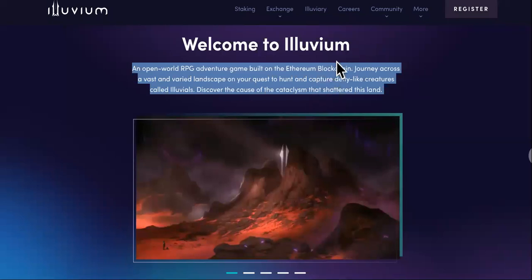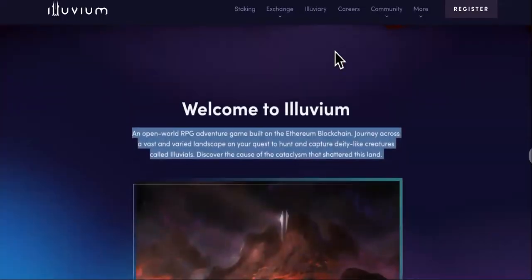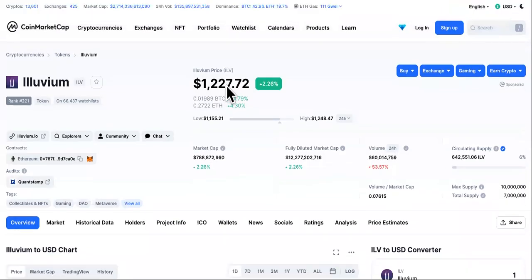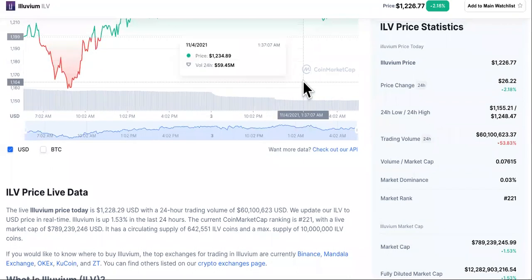This is Illuvium Crypto. This is the website. This is a gaming crypto, and I am super shocked to see that it is at $1,227, up 2.18% in the last 24 hours.